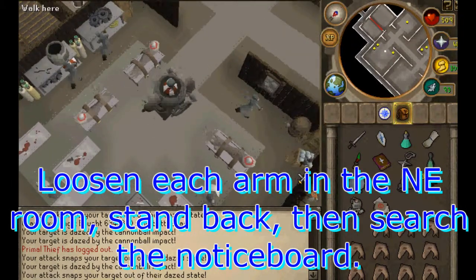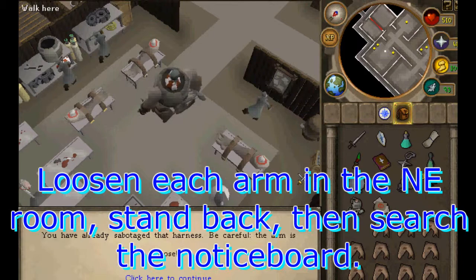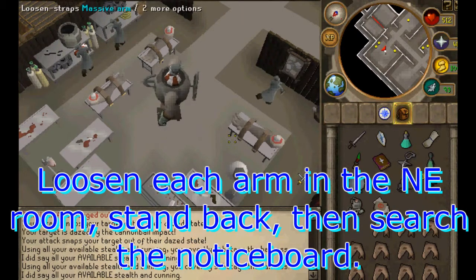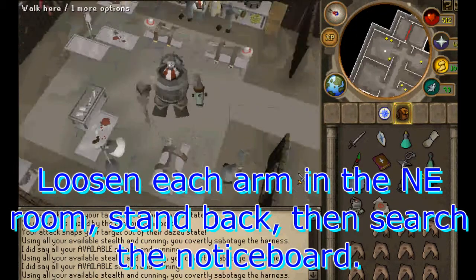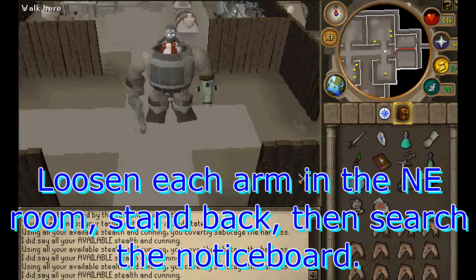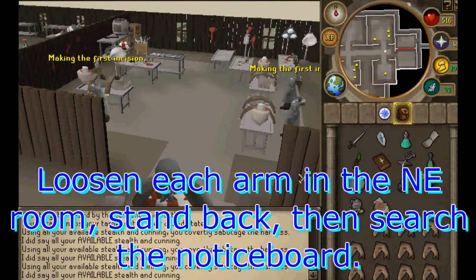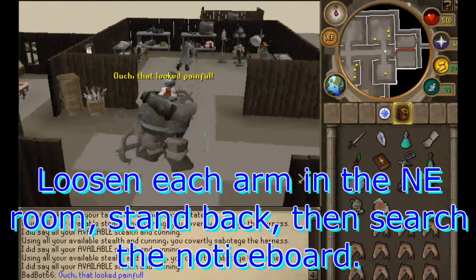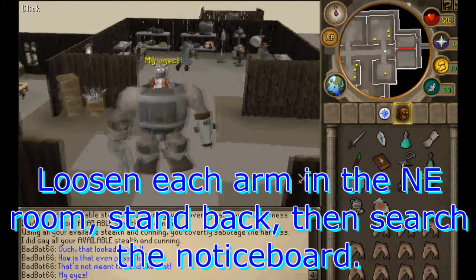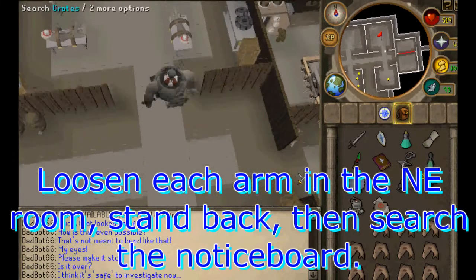In the northeast room, there are a bunch of giant arms tied to tables. Loosen every one of them and you're gonna want to stand back — you loosen them by hitting their straps with the anchor. Due to the horrifying images that follow, you can't see them on screen; it'll just show your reaction. Search the notice board after that.